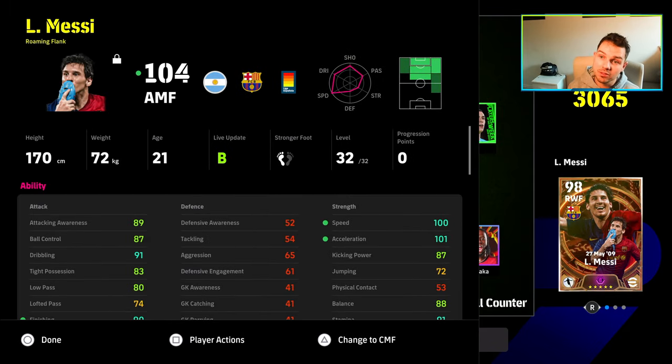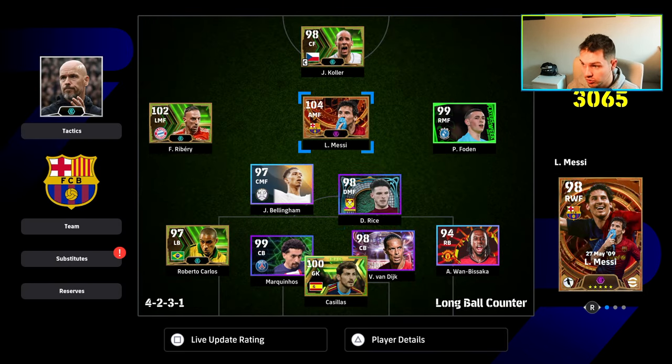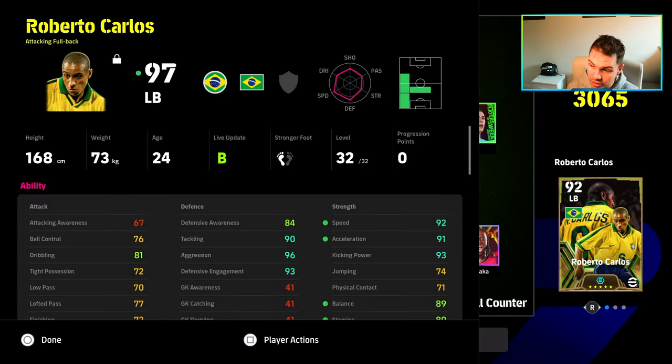That is just something to think about when building your squad at the moment, because you're not getting those boosts. That can be a big thing with Messi — for example, with this Messi I've got 90 finishing with the manager boost, but in reality I don't have 90 finishing, I've got 88. That doesn't make a huge difference unless you're trying to reach certain thresholds, because there are different animations that kick in, and the player AI actually moves differently and behaves differently with different stats at different levels. There's a big difference between a player with 80 tackling or 90 tackling, or 80 stamina and 90 stamina.